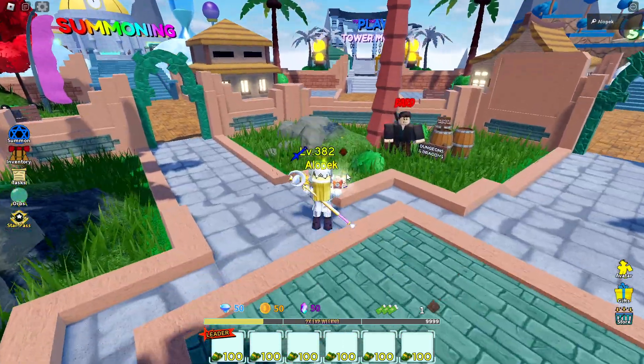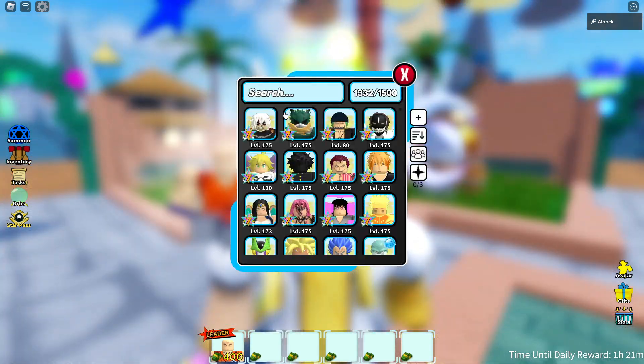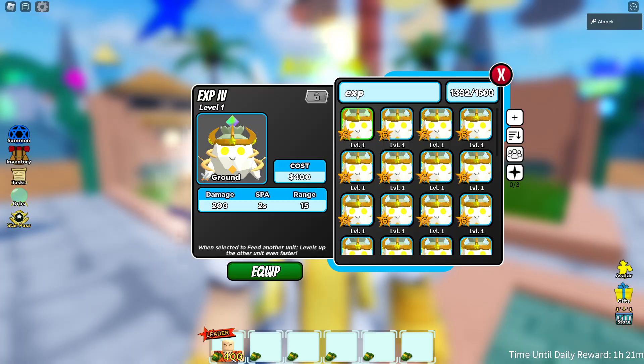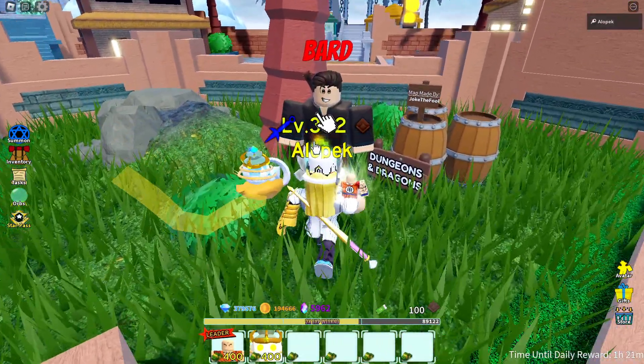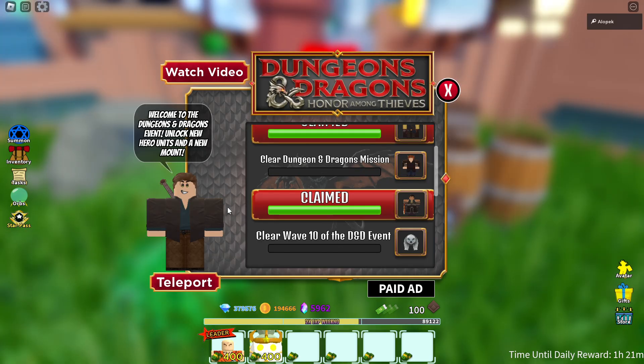I'm going to show you how to beat the new event. We're just going to bring two units — Krillin for good luck and an easy unit to get, EXP six-star. Let's go beat the new event with these two units.